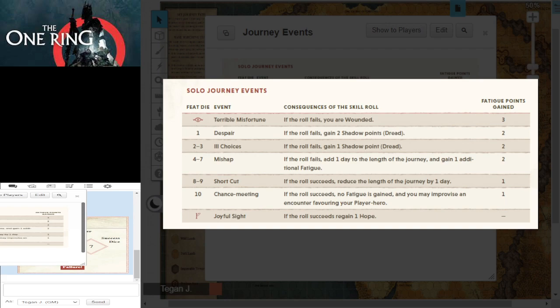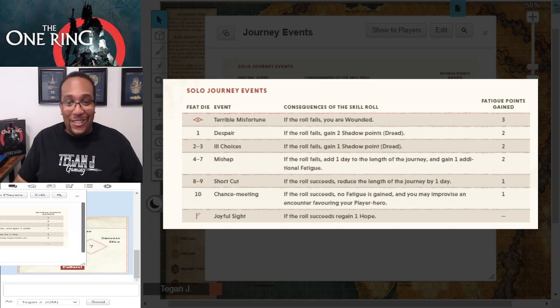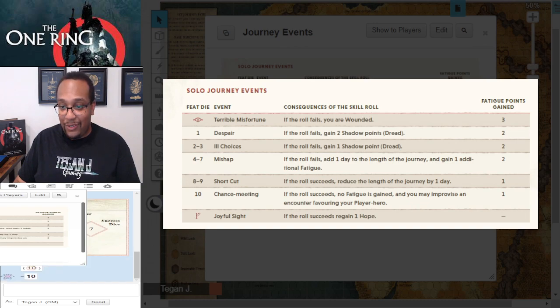Flipping back to the Roll20 screen — you can see the journey events within. We're going to roll a D12 to see what comes up. There are a number of different options that can take place for unfortunate Sirian, who has had some bad dice luck to start this adventure.